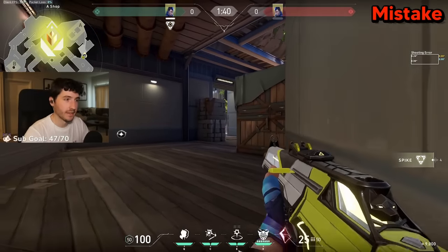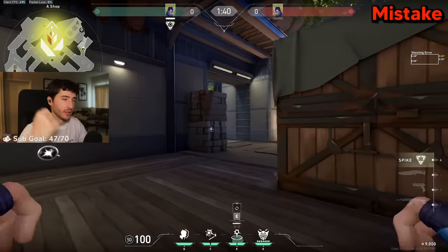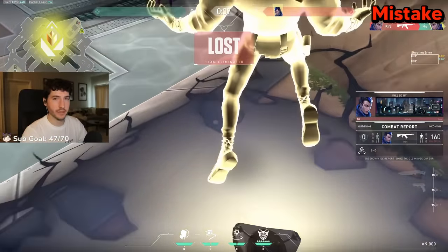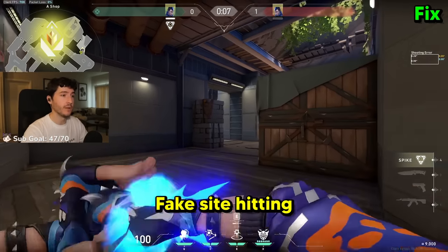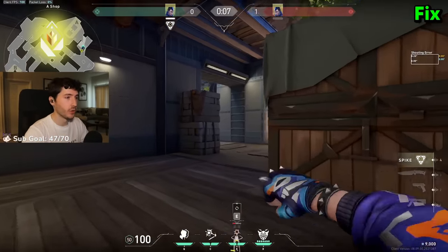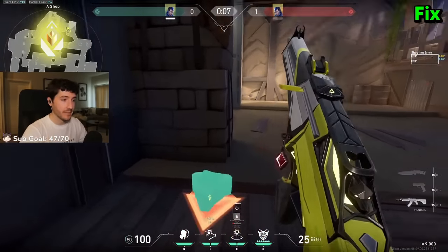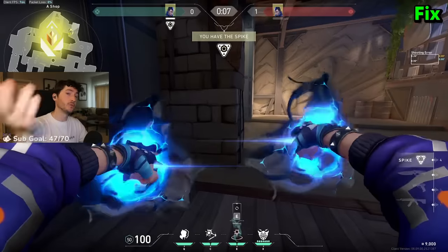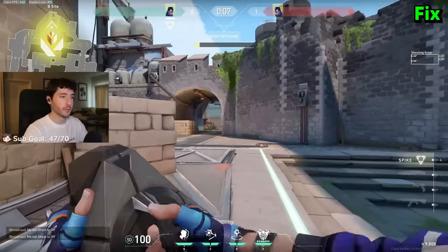Here's a Radiant-level mistake a lot of players are making: just TPing on site and slamming sites over and over with little to no thought and dying every single round. A big-brain IQ tech you can be doing instead is fake site hitting. When the round starts, throw a clone, throw a flash, and do a spike drop. The enemy hears the spike being dropped and starts rotating to that site — but really you TP to the opposite site. They're all rotated off already and you get a free plant.